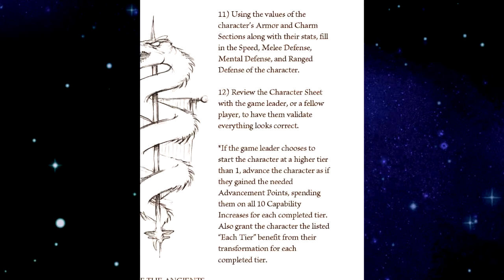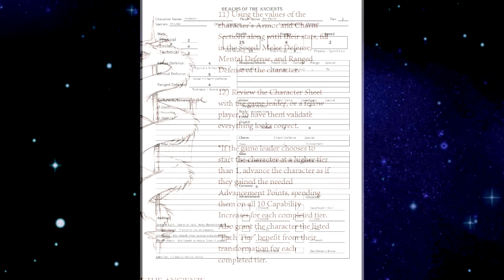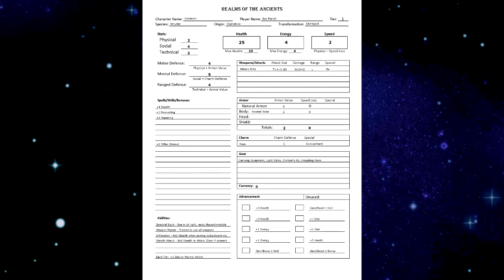Step twelve: review the character sheet with the game leader or a fellow player to have them validate everything looks correct. Here you can see the full character sheet. This is Varesen, the Strider operative demigod.